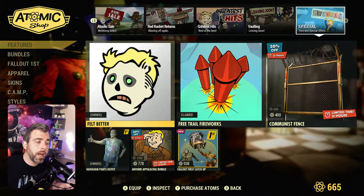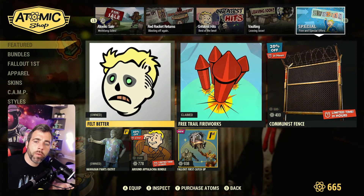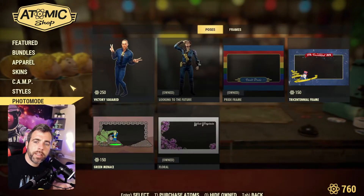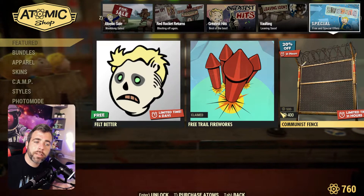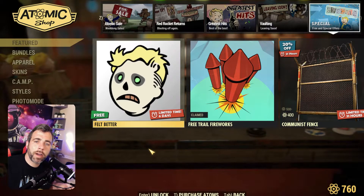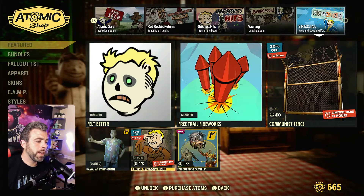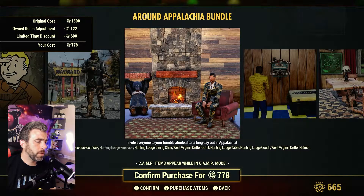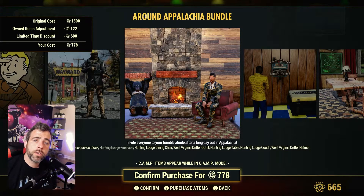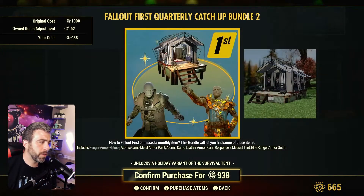If you have Fallout First and you're looking at the Atom Shop, the only difference you're gonna see is on the special page — hit RB all the way over. On PC without Fallout First, all you have is the icon fence and you don't get the catch-ups and other stuff at the bottom. On Xbox with Fallout First, these are my items — Hawaiian Pants, Suit Around Appalachia bundle, some more stuff. If you get Fallout First, you get further bundle deals on things they release.